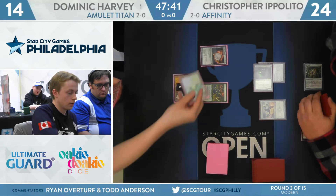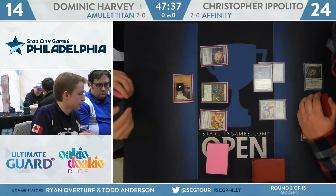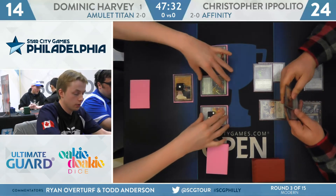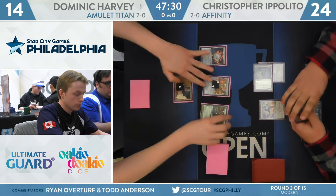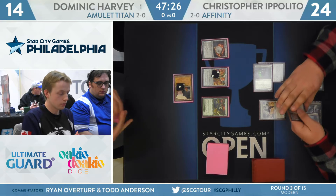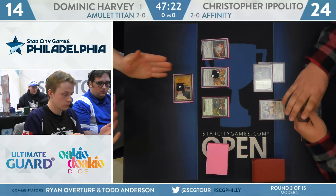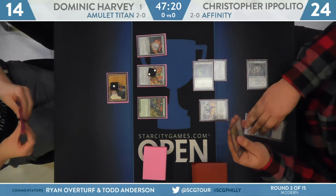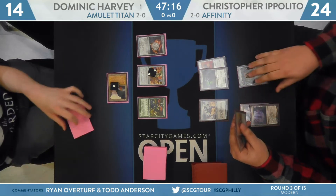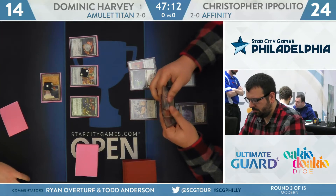Currently Harvey has Amulet of Vigor on the battlefield, and that's going to let him float a mana and return that Simic Growth Chamber. So he gets two mana and he can still put that land on the battlefield via Sakura-Tribe Scout and pop that Engineered Explosives, knocking off both the Scourge and the Cranial Plating. The Growth Chamber picked itself up, but there's Explosives on two. He's going to hang out with that Tribe Scout activation, hoping that Ippolito will play some other two-drop.